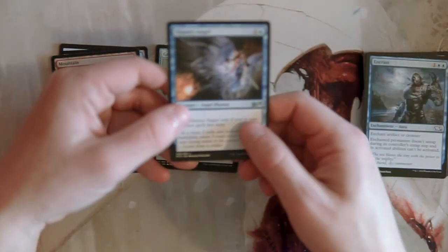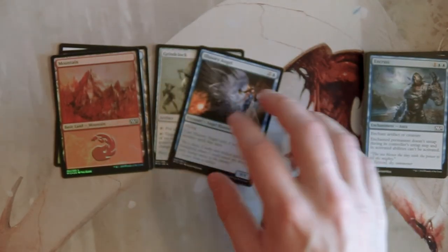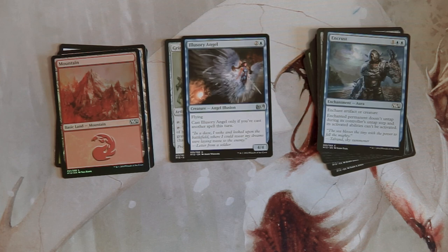We also got a foil Mountain and an Island. For me it's a pretty easy Illusionary Angel — I don't think there's much competition for that slot. We got some other okay things but the Illusionary Angel is definitely the best. If you disagree, let me know in the comments below. If you enjoyed this video please leave a like or a comment, and make sure to subscribe to stay up to date on all our content. Thanks for watching — I'll see you in the next Crack a Pack episode.